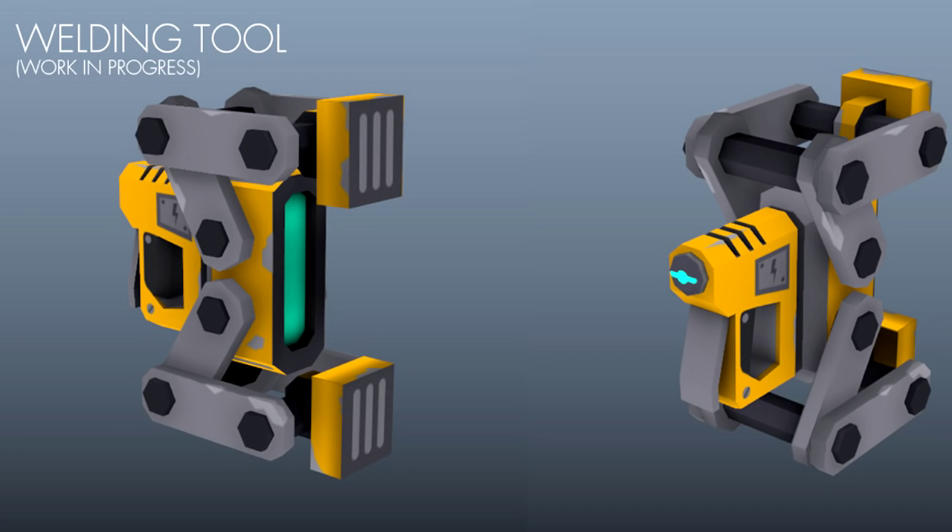First up, we have probably the most anticipated item introduced into Scrap Mechanic yet — the welding tool. This has been requested basically since the game first released, which was only about four months ago. What people have wanted is a way to bring items back together — we've all broken that one block connecting two parts of a build and had no way to fix it other than rebuilding from scratch. The welding tool is their approach at fixing that, and while they haven't given details on exactly how it works, I'm really excited they've confirmed it's in development.